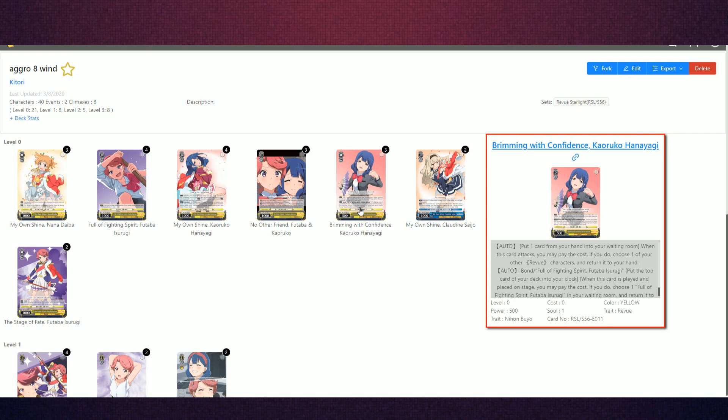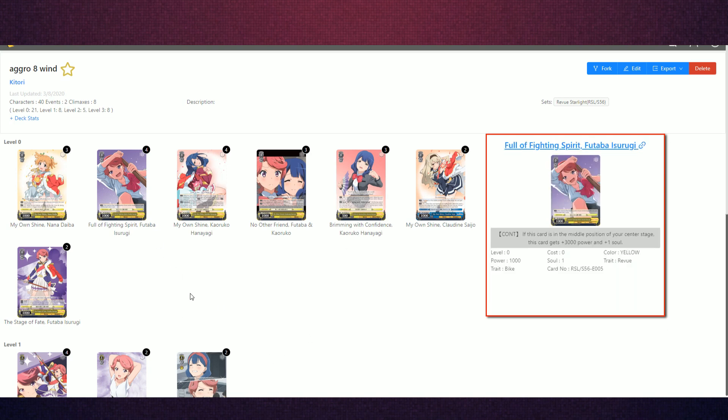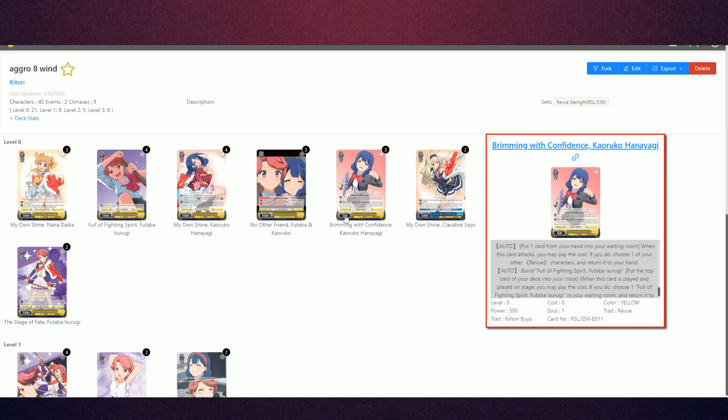This inclusion is a pretty strong card that makes the deck more consistent at zero, as well as getting you out of situations where you want to be at one first. It's a clock bond to the Full of Fighting Spirit Futaba, making your level zero game really consistent. Even if they kill it, you can clock bond to it again and swing again with another two soul, which is very strong. Because you don't waste stock on getting hand advantage, you can save that stock for brainstorms and deck manipulation, as well as saving it for the end game.